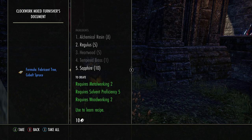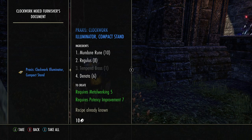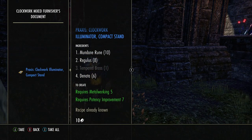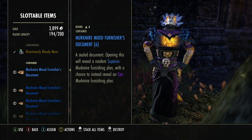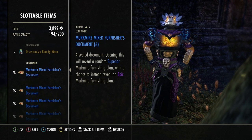I don't know that one but that's good, so now I have one to sell and one to learn. Illuminator compact stand — it's like a light. I know these already. All three in a row. Okay so Merkmire mixed furnishers document, let's see what we get.